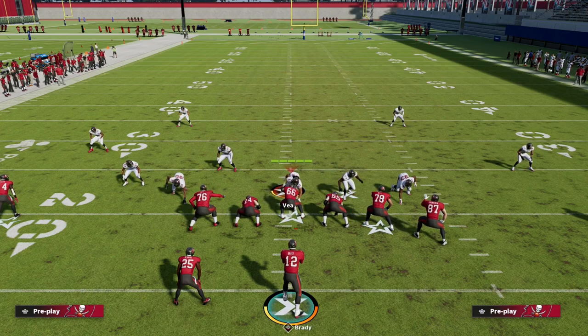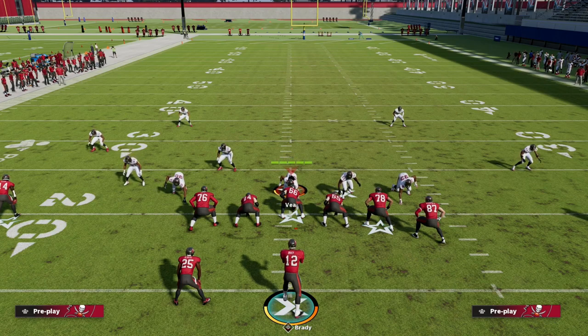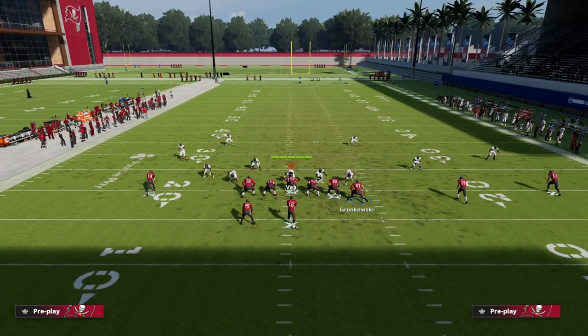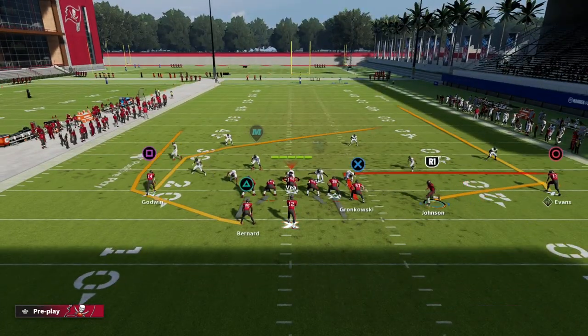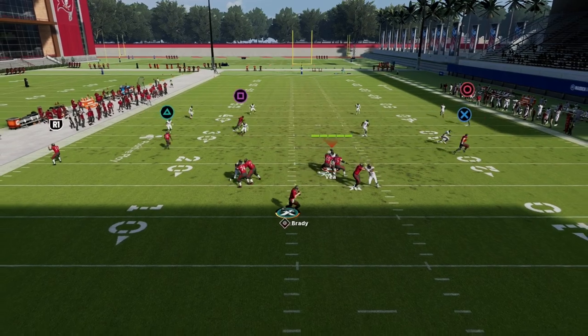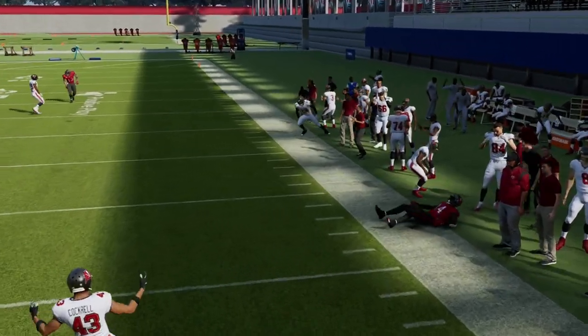I'm not going to say this is absolutely incredible against man — if they run man every play you might not want to use it — but it's good enough against man to beat it while also being incredible against zone, so they really have to overextend to stop this play. This allows us to create a nice concept off of it that looks the same. On a play like Y Option Wheel, we can put the tight end on an out, put Johnson on a flat and motion him to the left side, and now if they're going to play underneath we'll hit them over the top.